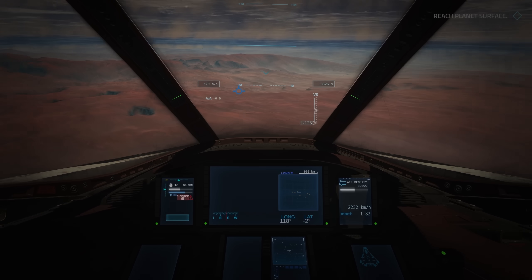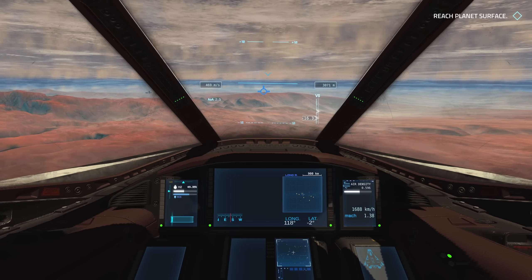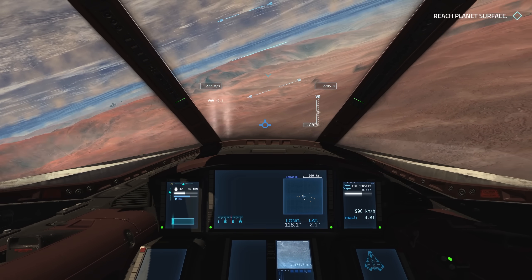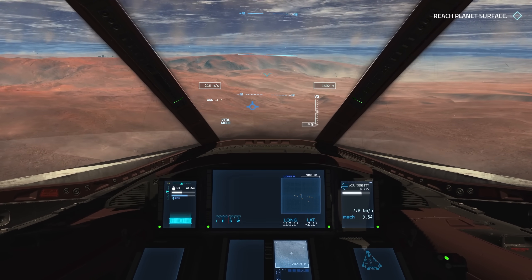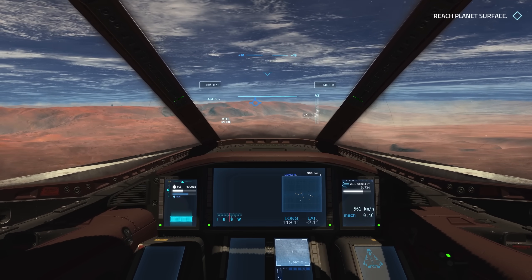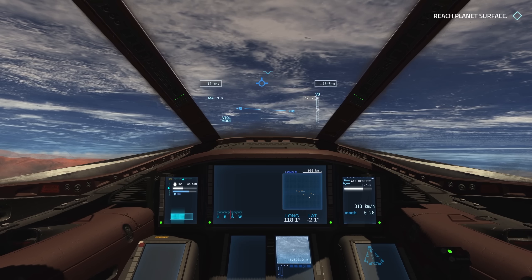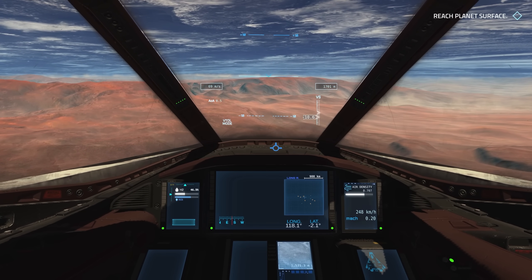I've also got to watch the fuel — down on the bottom left of the HUD we've got H2 and we're at 50% fuel, so that should be more than fine. On the right you can see air density, which has an effect. I've also got our coordinates — longitude and latitude — the bottom-down camera on the bottom middle panel, and our damage on the bottom right panel. The game itself is priced at around 25 pounds, which in my opinion is a little bit on the expensive side for an indie title, but it does seem to be updated fairly regularly. The demo is available for free, so you're welcome to try it out at absolutely no cost.